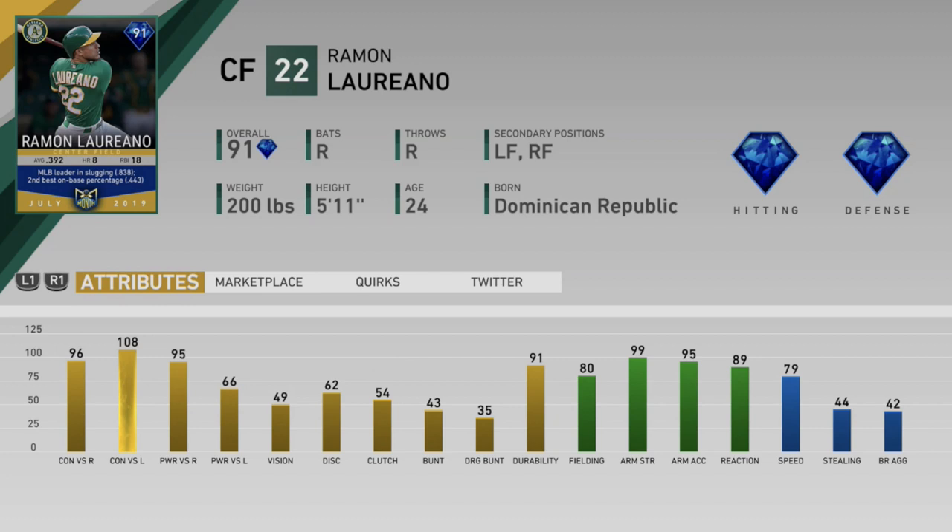A lot of people were hoping Ramon Laureano would get the lightning card — he didn't, but his card still looks really good. Defense boosted to 80 fielding, maxed out arm strength at 99, 89 reaction, 79 speed, with ball hawk out in center field. Offensively: 96 and 108 contact, 95 and 66 power versus lefties. Only 49 vision — not great — but versus righties he's a really good hitter. The main reason you're getting this card is likely the defense: insane cannon arm and great range.